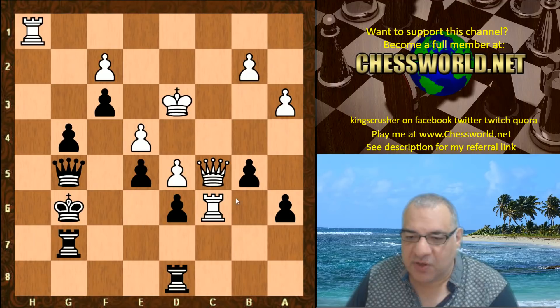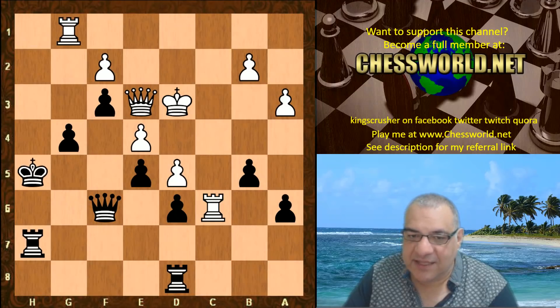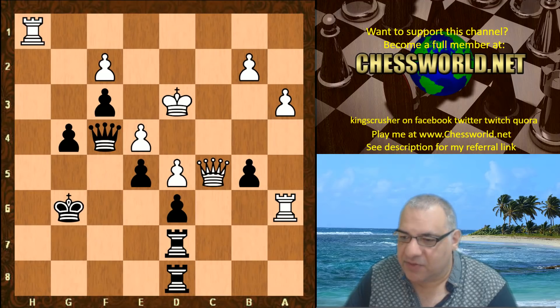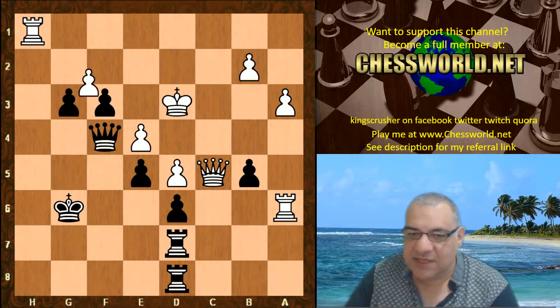Leela's got a potential passed pawn, using the pin here with Queen c5 — that's protected, the Queen comes back. It looks as though there's not enough to really force a breakthrough at the moment. But then a pawn is taken, Queen h2, Queen f4. Now Queen c5 again, g3 — this is very tactical, it's not just exploiting the pin, the Queen is eyeing g1.